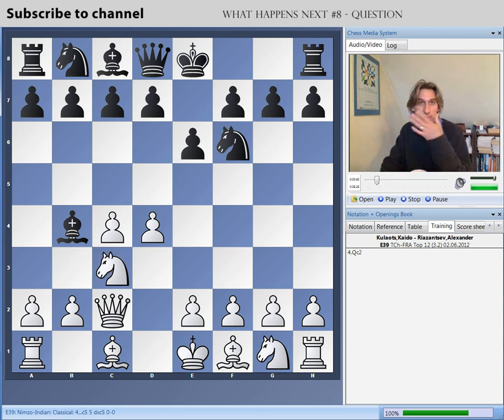Now there are lots of moves for black here: d5, castles, even b6. c5 was played, one of the main moves. White takes, so this means that black has managed to break up white's pawn front.